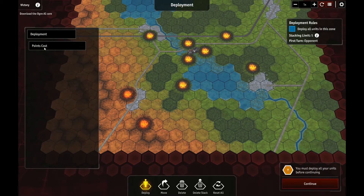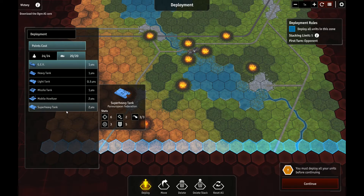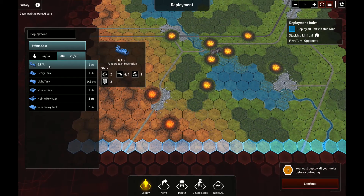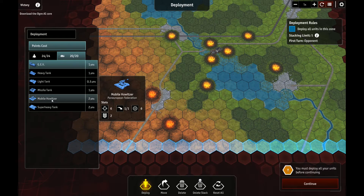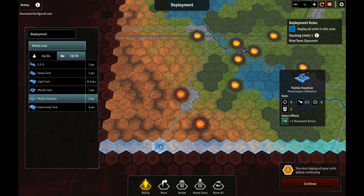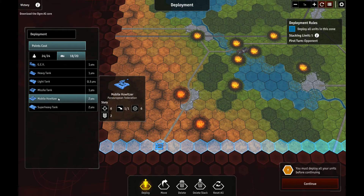We're going to deploy. We've got 20 points of armor and our zone is just this row down here. I like these mobile howitzers — they have a range of 6. If we start and end on a road, we get a bonus to movement. You can see that in the status effect now. But why is it showing an attack of 0? Unfortunately I can't pin this to roll over and see what's going on.